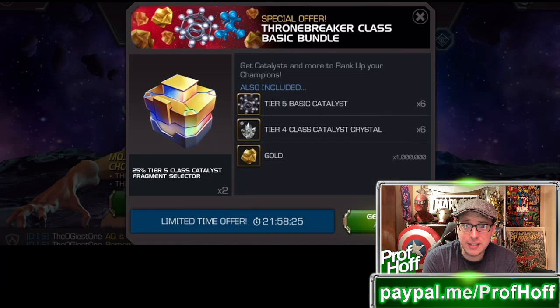I think it's an arguable at least A-, and that's saying something. I know there are people who think I'm being too generous with this grade, but based off of what tier five basic usually costs, along with tier five class catalyst fragment selectors, I really wish Cavalier players could see this too. I think that would be a real big boost to Cavalier players, given what they need, which is usually tier five class catalyst fragment selectors — more than Thronebreakers, obviously. But it is what it is.